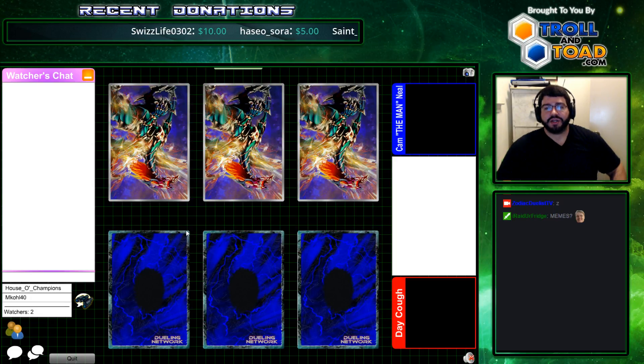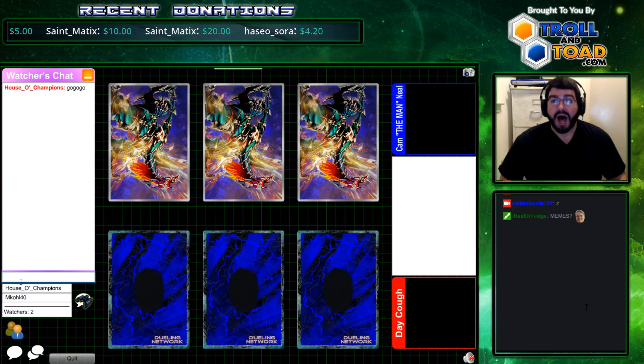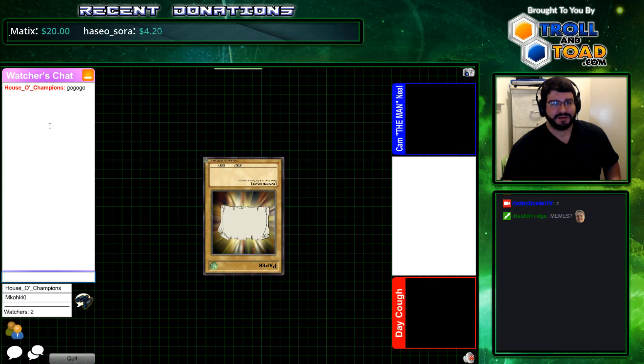What's good, YouTube? We have my client, Zodiac Duelist's own Cam the Man Neal against Team Jobbers, Ed Osepcion. This is a rematch from the top 16 of YCS Vegas where Ed was undefeated, but Cam slayed the beast. This is gonna be quite interesting.